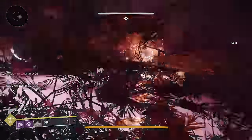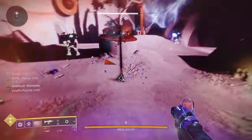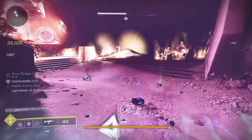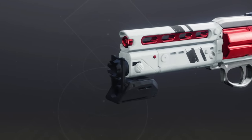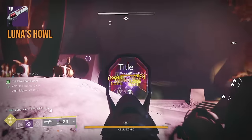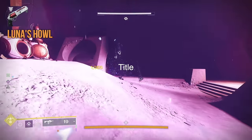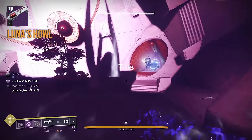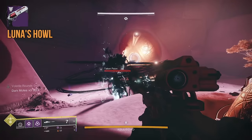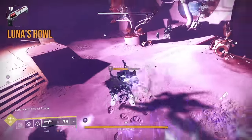At number six, we've got a weapon that falls into the meta-defining category. Some metas make the weapon, but some weapons make the meta all by themselves. One of which is Luna's Howl. Magnificent Howl dominated the landscape with an extremely fast two-tap at 180 RPM. Now that Luna's Howl is back, it's kind of a hybrid hand cannon — Bungie jammed it into a 140 RPM frame, but it still retains precision frame behavior so the recoil is gonna be very predictable.